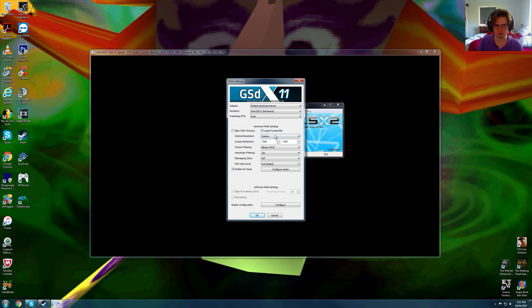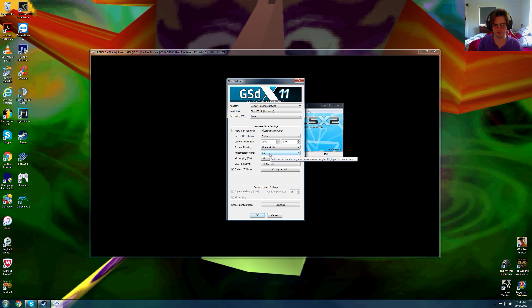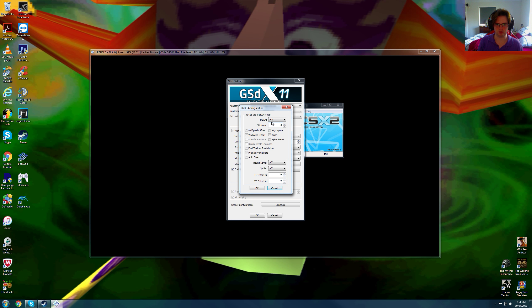We are using large frame buffer, 2560x1440 as a custom resolution, linear PS2, anisotropic filtering times 16, mipmapping is off, full safest, and in configure hacks we're using 16xMSAA and skip draw 3.